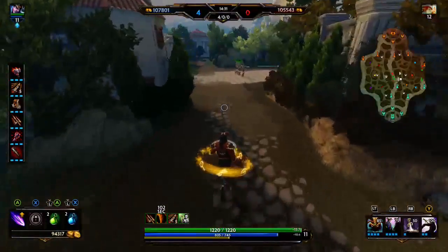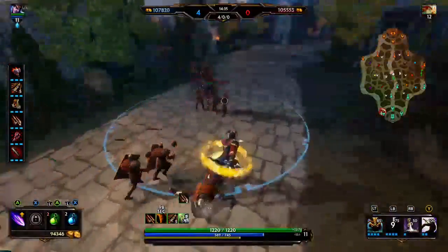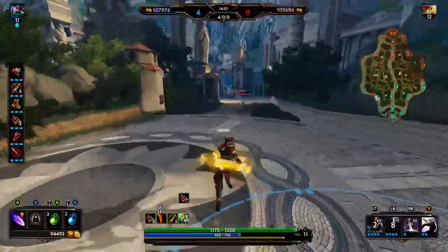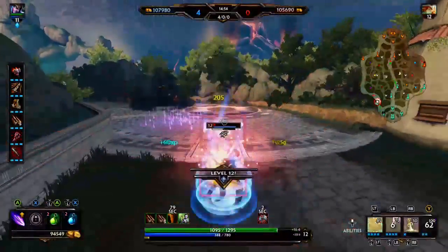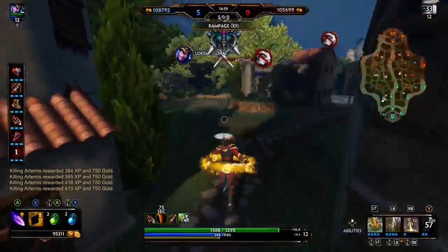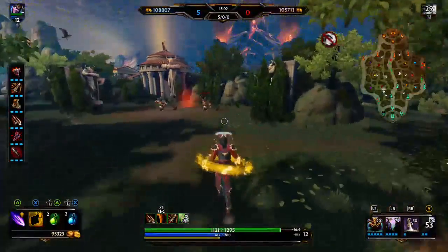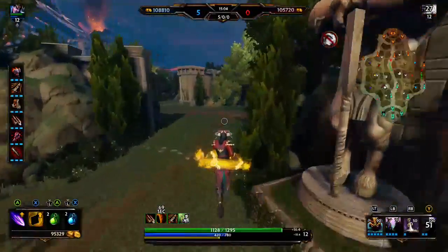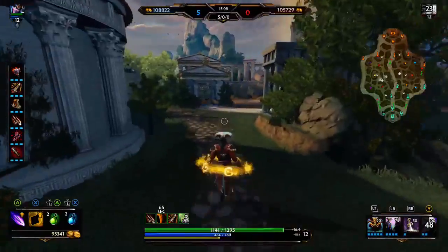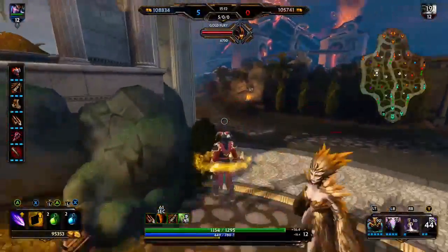When you're rotating out of mid lane, you really want to try to rotate with your mid laner. The main point about jungling is to literally just be the most annoying person you can be. If you can stop the enemy team from getting a tower, your goal is accomplished. That's about it — thanks for watching, make sure to like and subscribe, and I'll see you all next video.